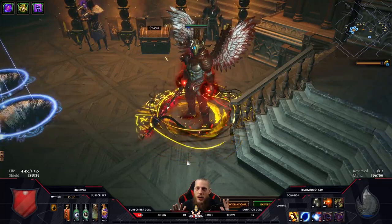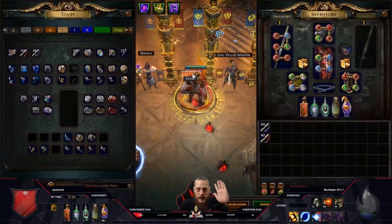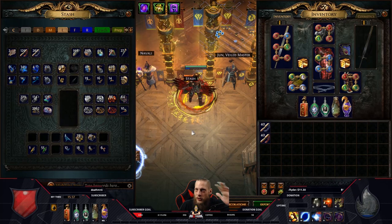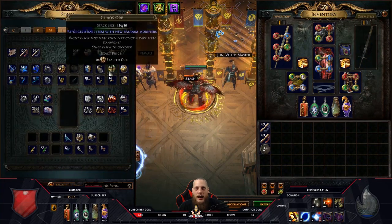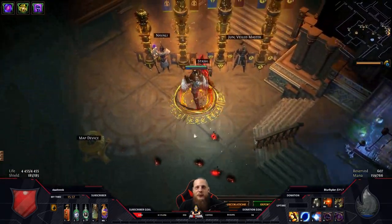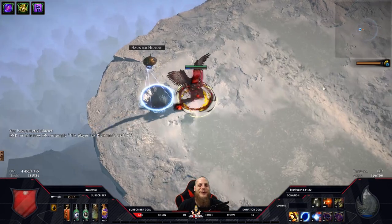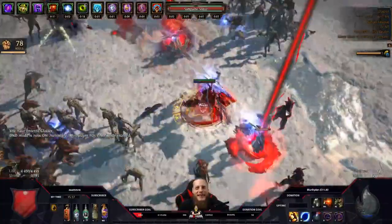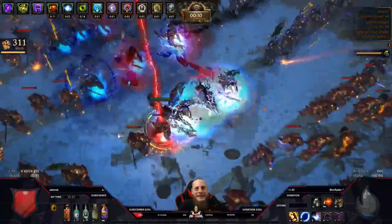Okay, this is my version of the Flicker Strike Magic Finder. I made this build probably 10 minutes ago — I finished the Path of Building, quickly bought the items, tried it one map, and I've had enough. This is ugly. So for the map showcase we have a glacier map for this beautiful build, and then we're gonna go over the details of how wonderful this build works. Basically you just flicker strike and jump around — look at this.